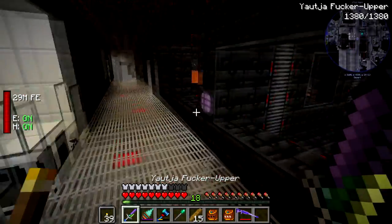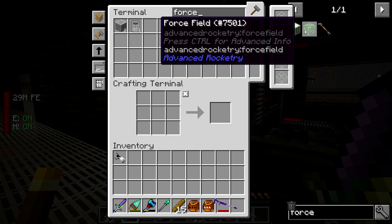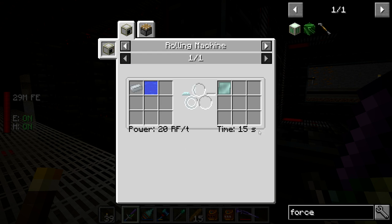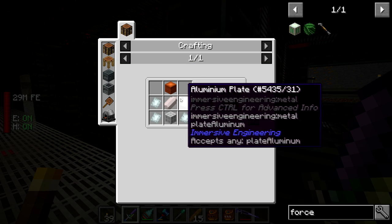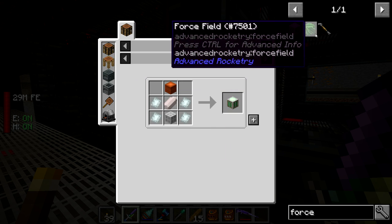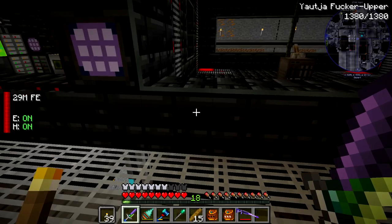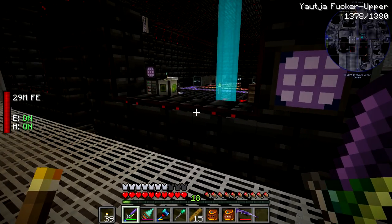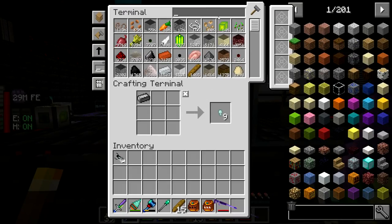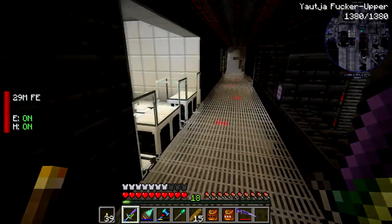Let's craft this on camera before we get going. These force field blocks — we came across them in that mutated lab where the Archnids were experimenting. They're from Advanced Rocketry. I need aluminium plates to craft them. Essentially you craft them, they don't need any power, you put a lever next to them, hit the lever, and a force field goes straight up. I definitely want to use these for more doors in the future. Wish me luck!